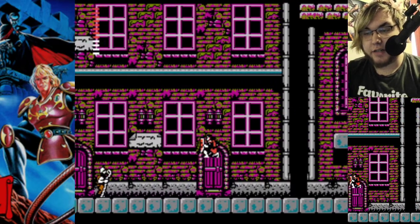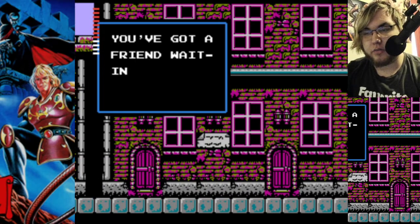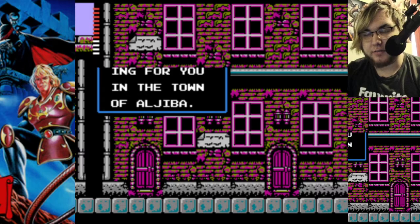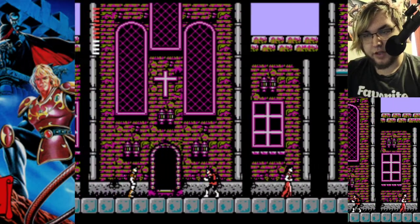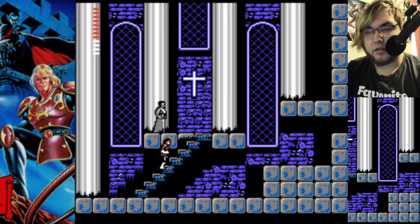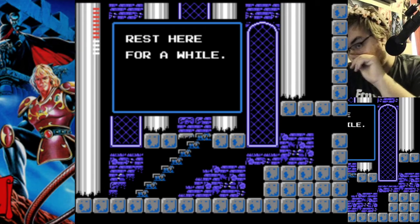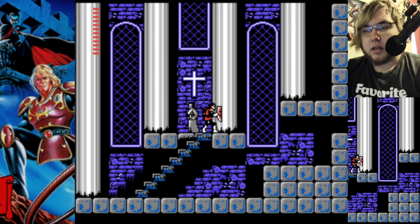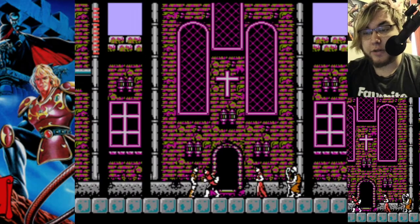You have to reset the area. 'You've got a friend waiting for you in the town of Aljiba.' Thanks for nothing. Let's heal up here while we're here at least. Alright, you can't jump onto stairs in this game — that's only in other games. 'Rest here for a while.' Thank you. So yeah, now we do more damage.